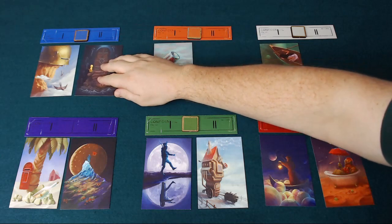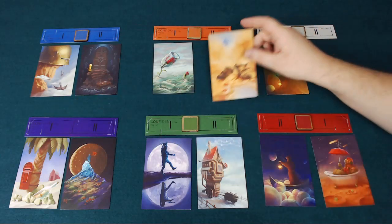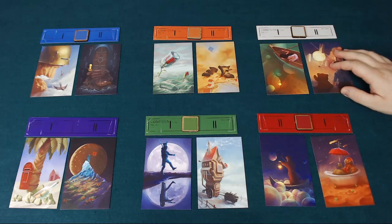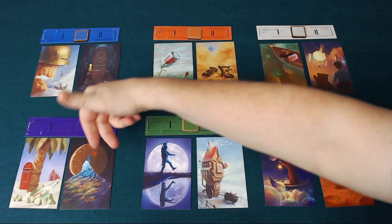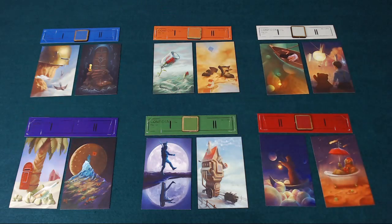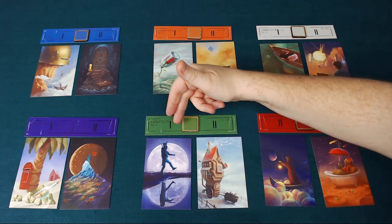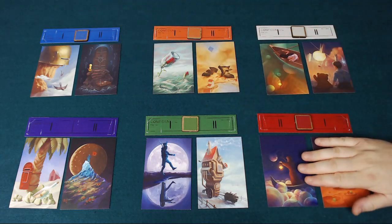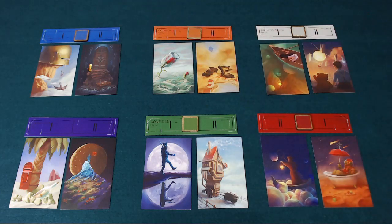Once every player has played two cards, we go back to the active player. They announce what the clue word was and explain why they chose the two images they did — in this case it's "homesick," which is quite self-explanatory. Then each player takes their turn explaining why they chose their two cards and how they linked to the clue word of "homesick."